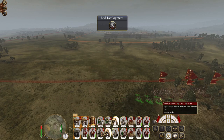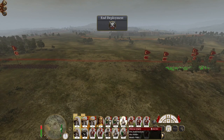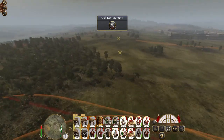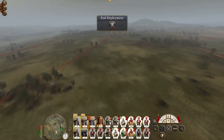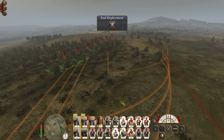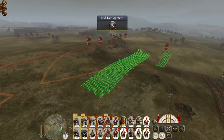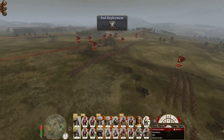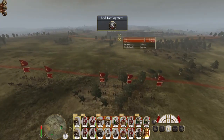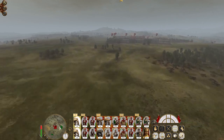Deploy our howitzers. So the Bashis, the Fellayeen, the Janus, and the Grenadiers are going to go up the wall. I'm not going to do any silly hiding shenanigans like last time. Let's pick up my infantry. Cavalry and camels can hunker down, same with my general. I do want to make two breaches, so let's take them out.